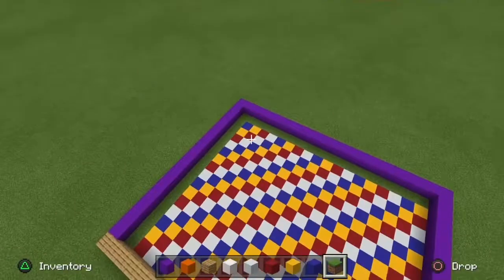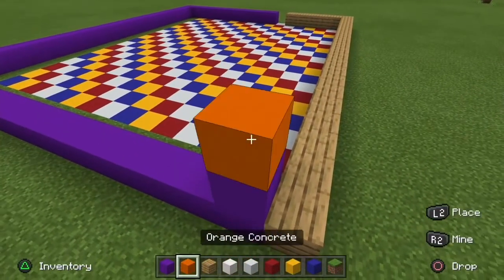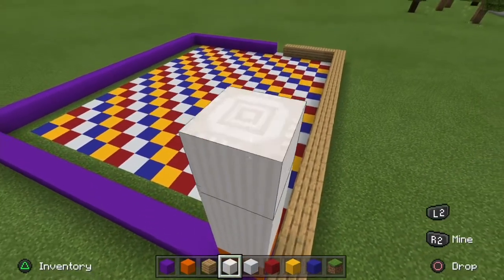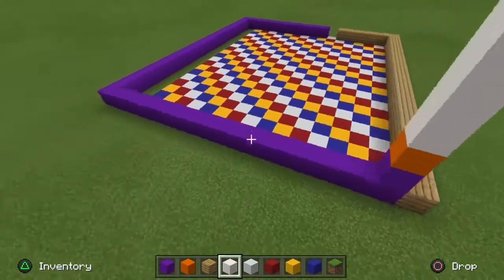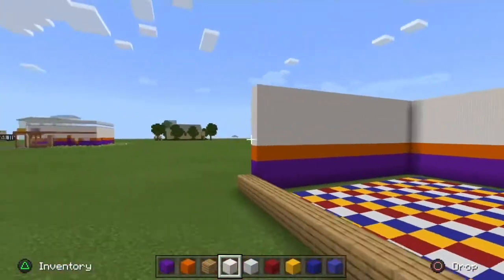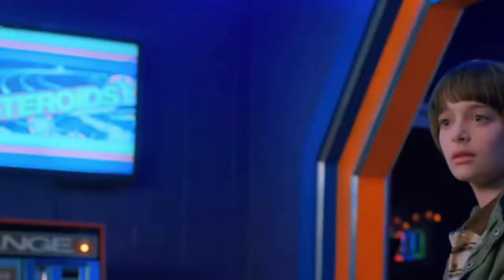Once you're done you should have something like this — I think it's very pleasing to look at. Now we're gonna get a head start on the outside wall: two blocks, then you're gonna add orange concrete, and one through four blocks in height of white quartz pillars. It's gonna have a little look like this.